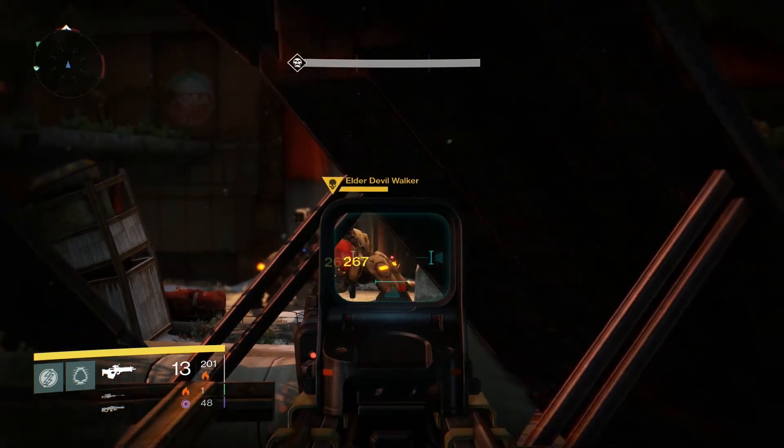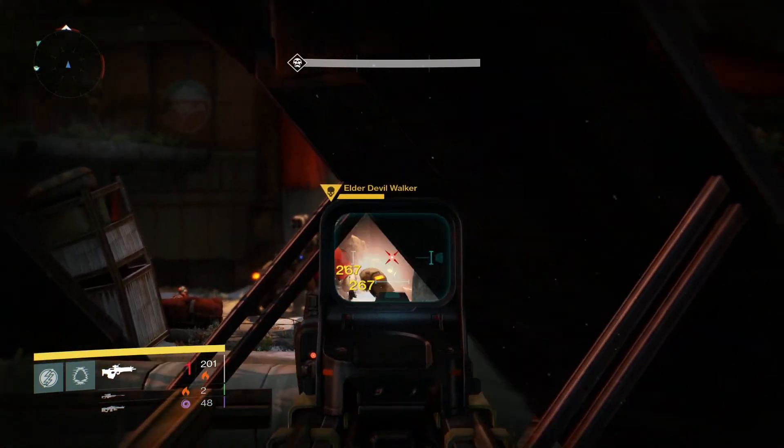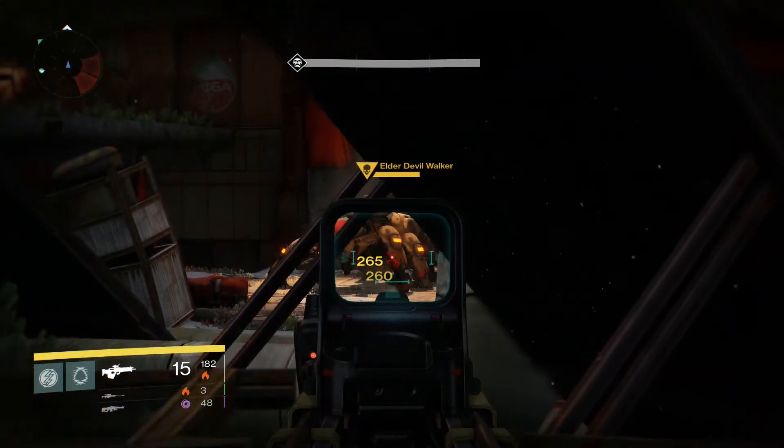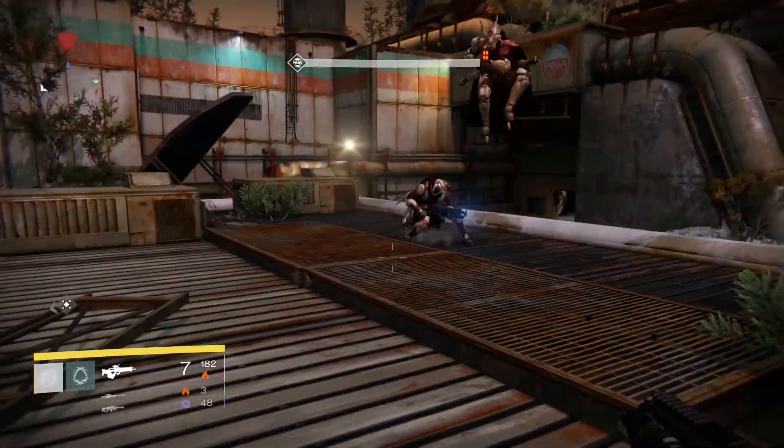He'll shoot it — and sometimes he won't even shoot it, like right here, he's just not wanting to. All you have to worry about is enemies that come up behind you. It's just a Fallen captain and a Fallen vandal that spawn every now and again. Just keep your eyes out and kill them.